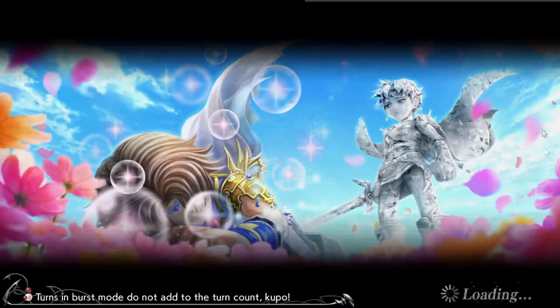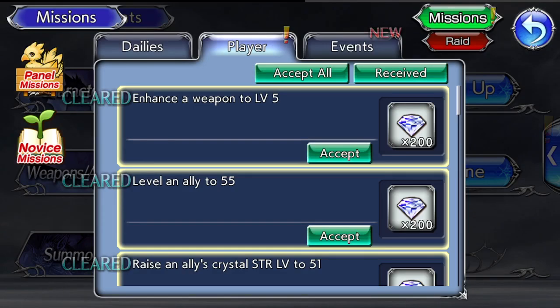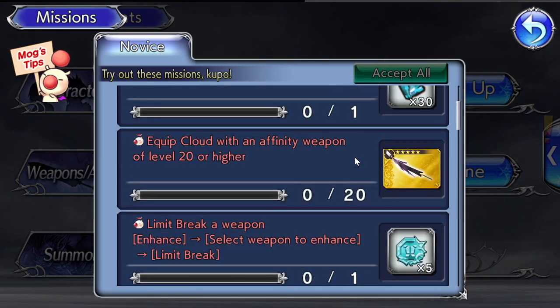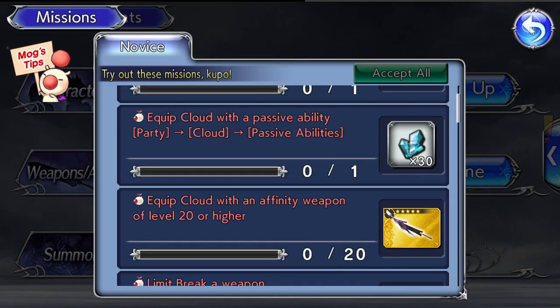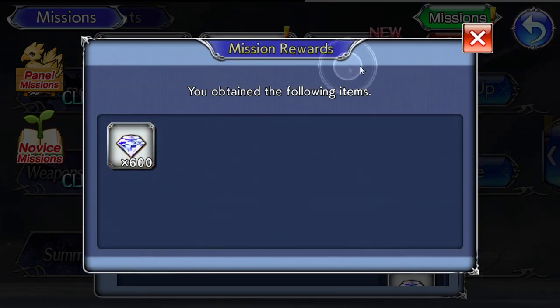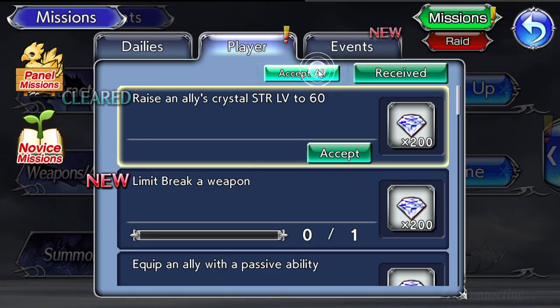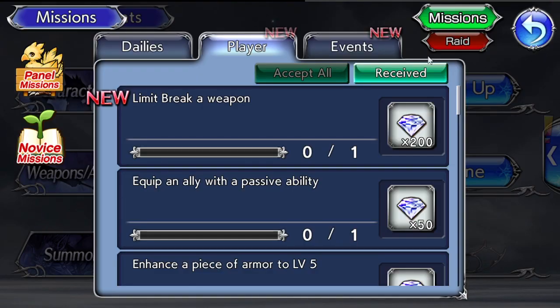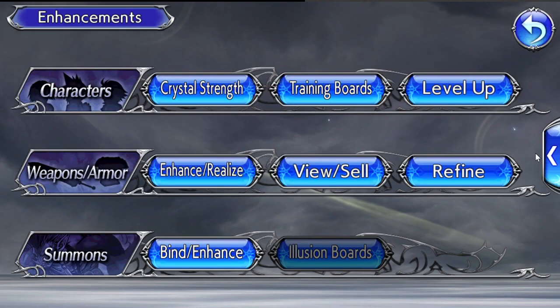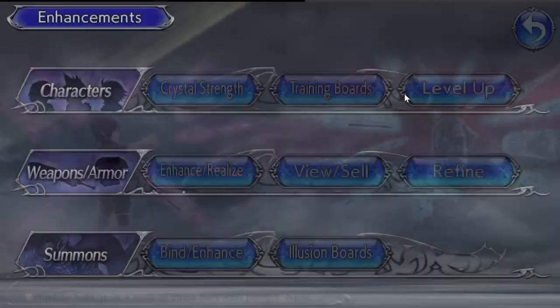The novice missions guide you through the process — first equip Cloud with his weapon using the auto button in the party menu, which will equip his highest-tier weapon and update his armor. Go back to the novice missions tab and you should get another reward — another copy of his weapon. Multiple copies are used to limit break your weapons.